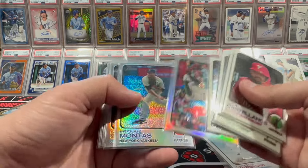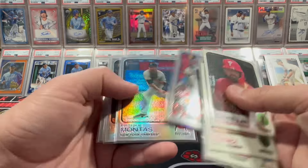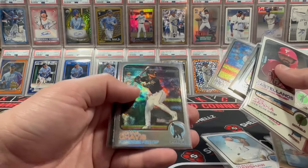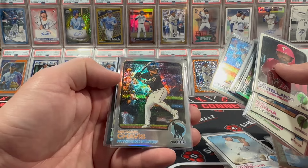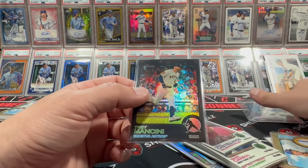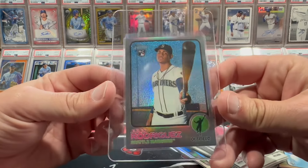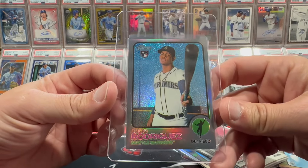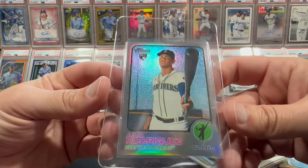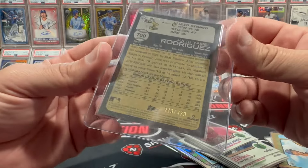Here are the refractors — out of 673 there's a 999. And then we did get Baez, Pearson, and Chavez on the silver. Then we got a black Trey Mancini. But the big boy — which I'm sure you guys all remember — the Julio. It's heading out to the upgrade shop, or it's already on there by the time this video gets out. It looks good, out of 373.